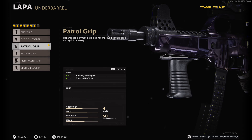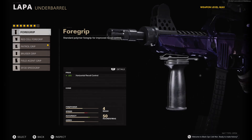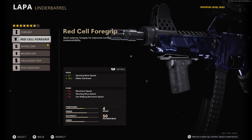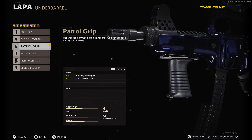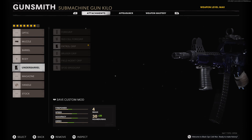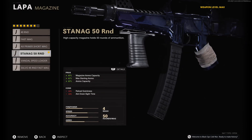For the underbarrel, I used the Patrol Grip. For a while I was also using the Red Cell 4 Grip, but I like using the Patrol Grip — I tried the others and ended up just using this one. Sprint to Fire Speed definitely helps with this class.